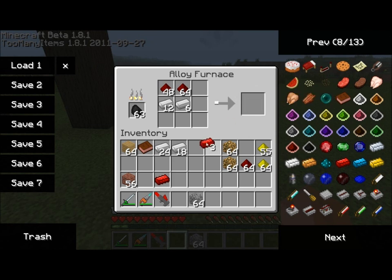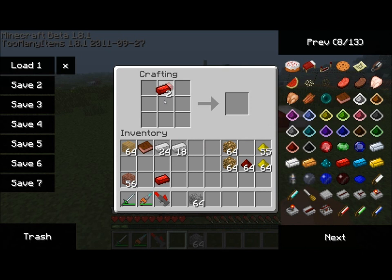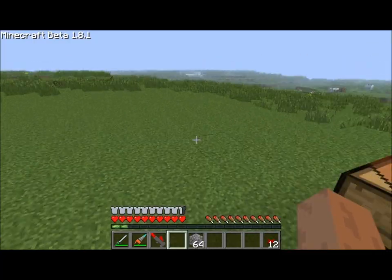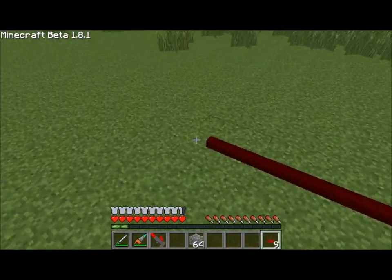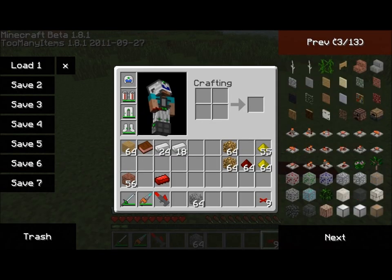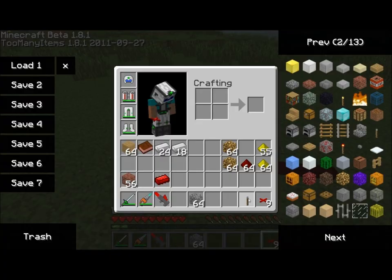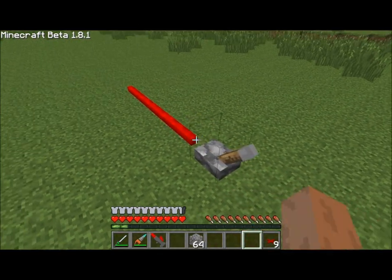Once you have three red alloy ingots, you can use those to create a wire. Simply open your crafting table and place them vertically as shown. This gives you 12 red alloy wires. What does a red alloy wire do? Frankly, it does the same thing redstone does in terms of transmitting energy. So if we have a lever here, we can activate it, and you can see that it transmits energy.